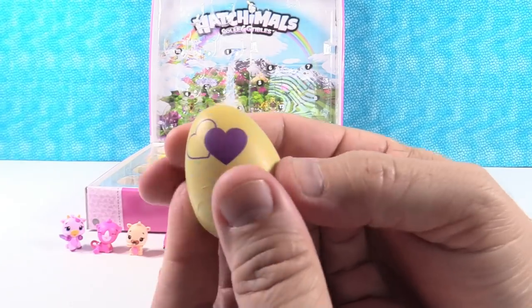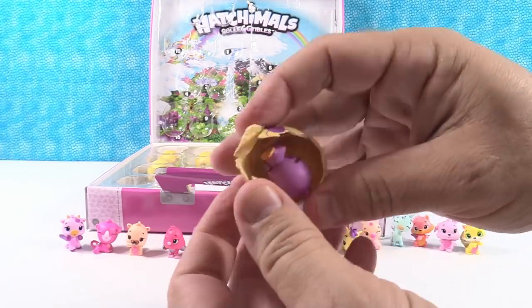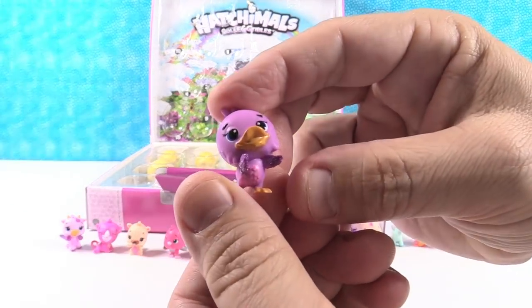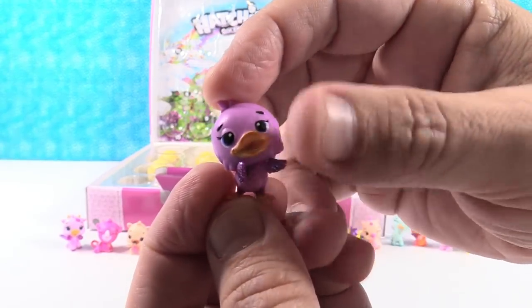This is a cute little blue color — might be river. It is a little duck — it's Duckle! An ultra rare Duckle. I like the purple color, and it matches the wings. There's a little Duckle. Quack quack quack!